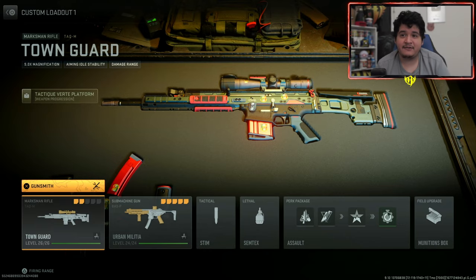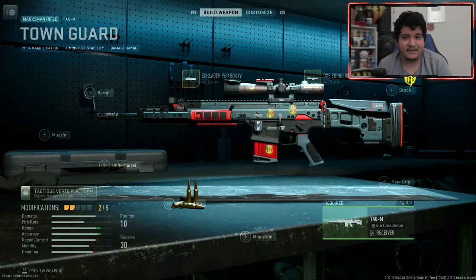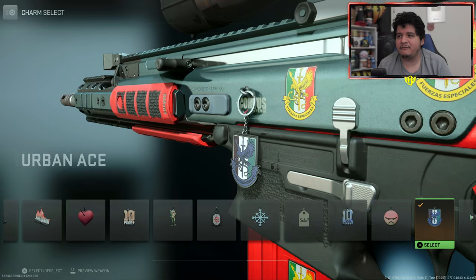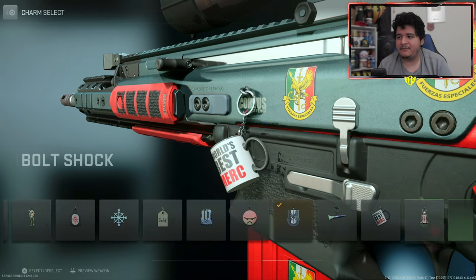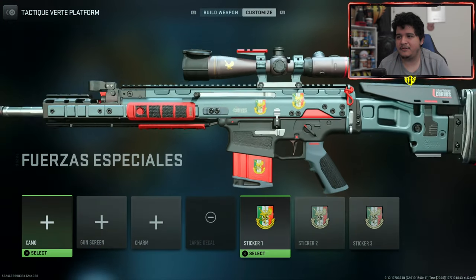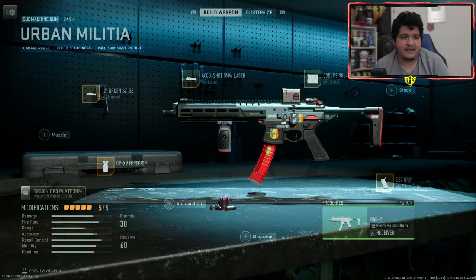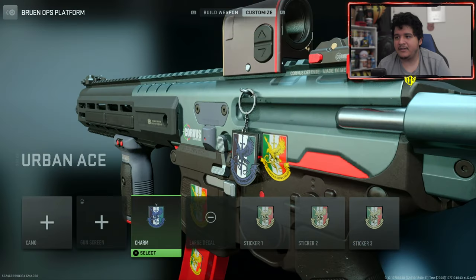Here we have the TAC-M Town Guard and the Baz-P Urban Militia. They both look pretty cool here in the gun menus. I just wanted you guys to see the charm real fast as well as the stickers — they have pretty good detail on the guns, as you can see. I'm going to go ahead and take them off just so you guys can see them without all the decoration. The stickers and the charm look pretty clean on the Baz-P as well.